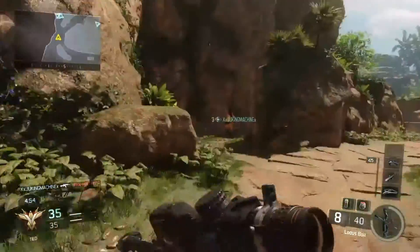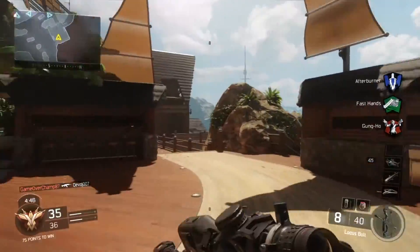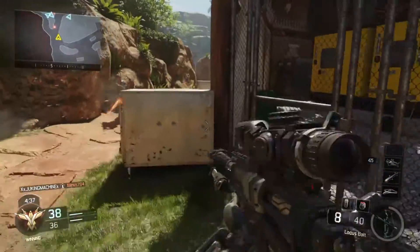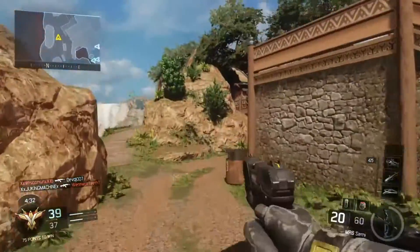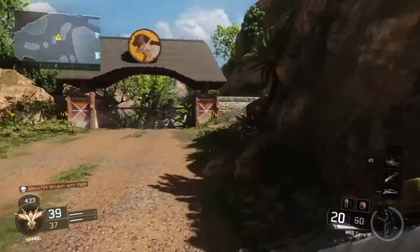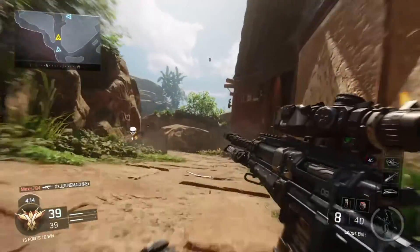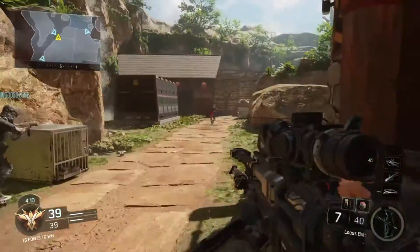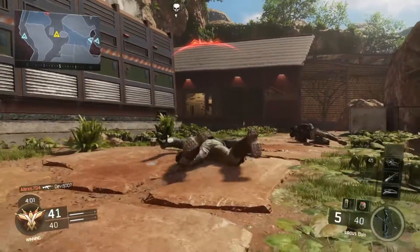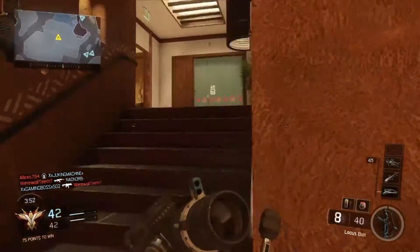I'm gonna try and get one more kill with this sniper before the game is over and then switch back to the Man of War. If I could not get shot constantly I might actually do something, but I keep getting it. What is that bullshit? Please explain this bullshittery. I wanted that kill. I hate this gun — no, I don't, it's actually pretty nice. I'm just not any good with sniper rifles, to be perfectly honest.